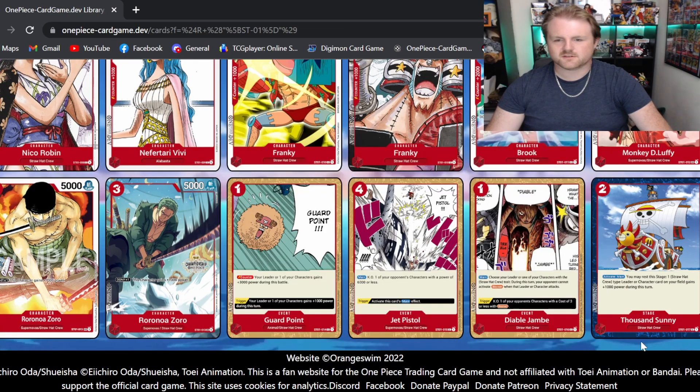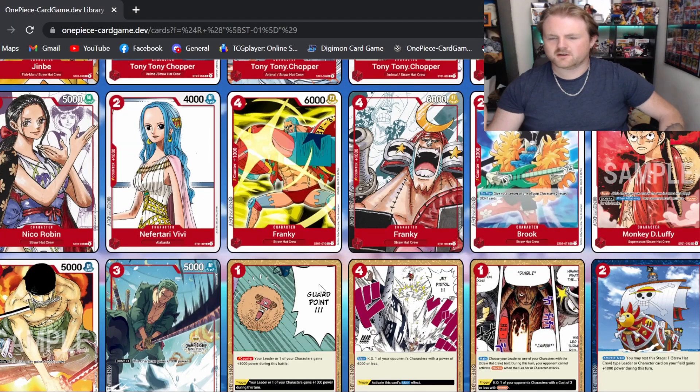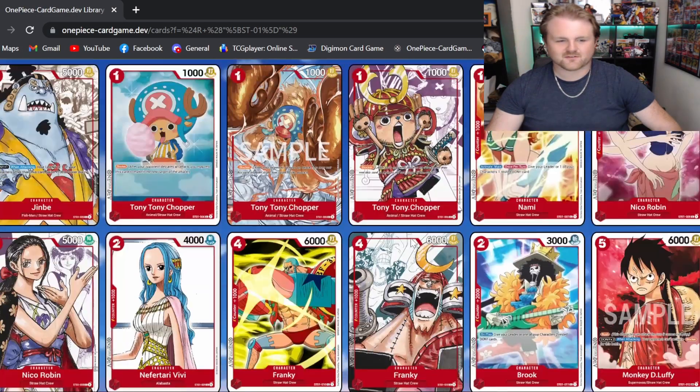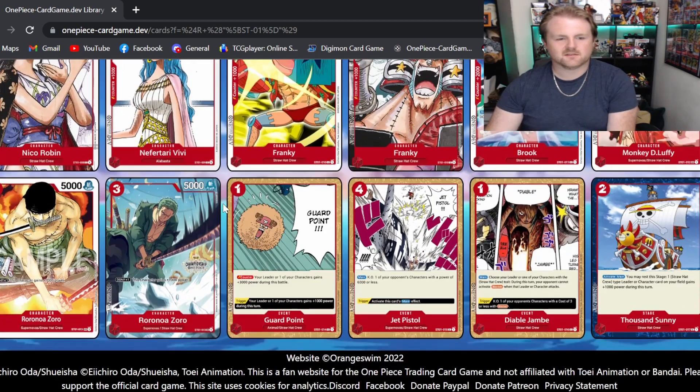That's going to wrap up all the character cards coming out of the Straw Hat starter deck. It's cool that they introduced characters like Nefertari Vivi for the deck, since they're honorary members from the Alabasta arc. Moving on to the three event cards — everyone calls them event cards, but I'm still used to calling them option cards from Digimon.